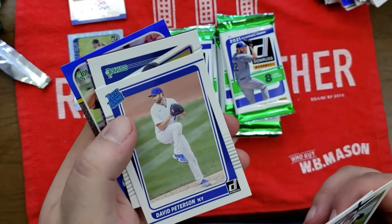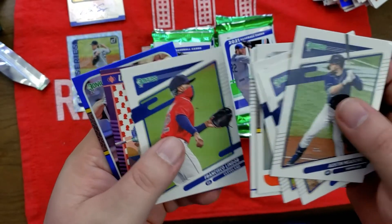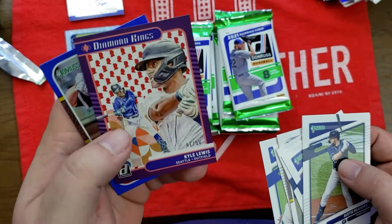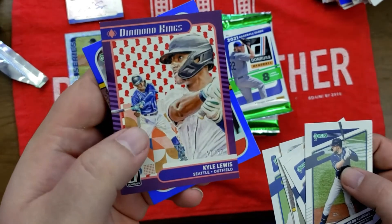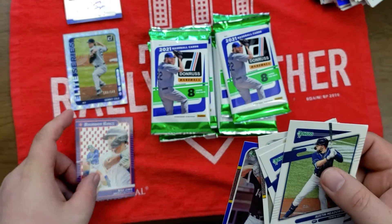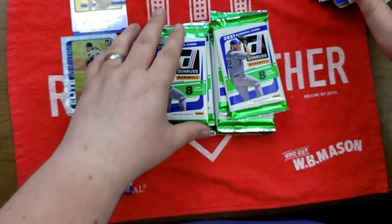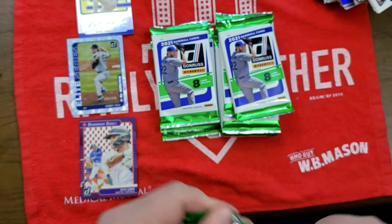David Peterson, Francisco Lindor — our former Indian, we're gonna miss him dearly. Kyle Lewis. Looks like a President Lincoln head border numbered to 50 — not bad, I like that card. We have one auto in the books but we're still looking for maybe another one and a relic card.